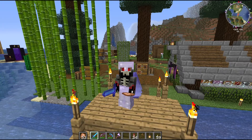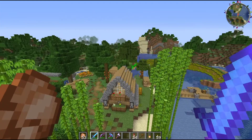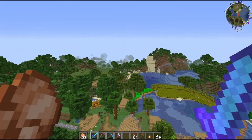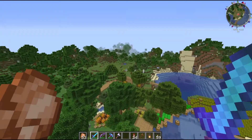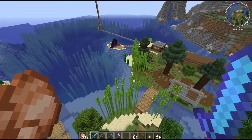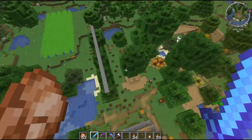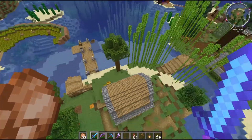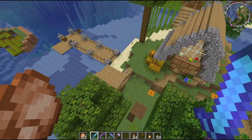Let me flip into first person and get up in the air so you can see this settlement. We spawned over there on the other side of that hill, walked over here, and saw this nice little setup right next to the ocean. So we decided to build here. Our first house is right underneath me.